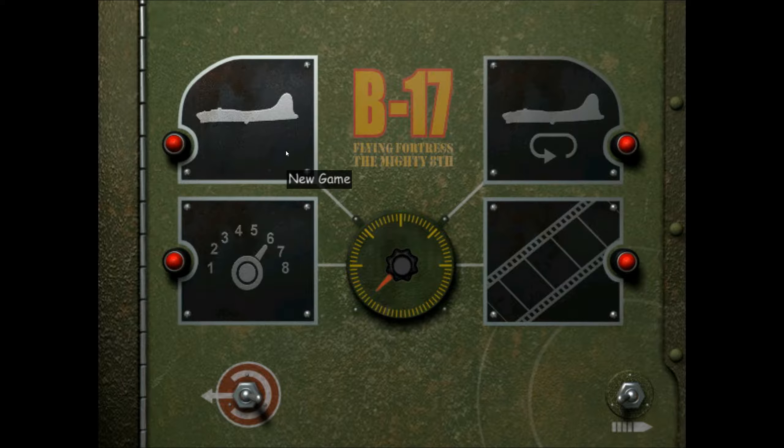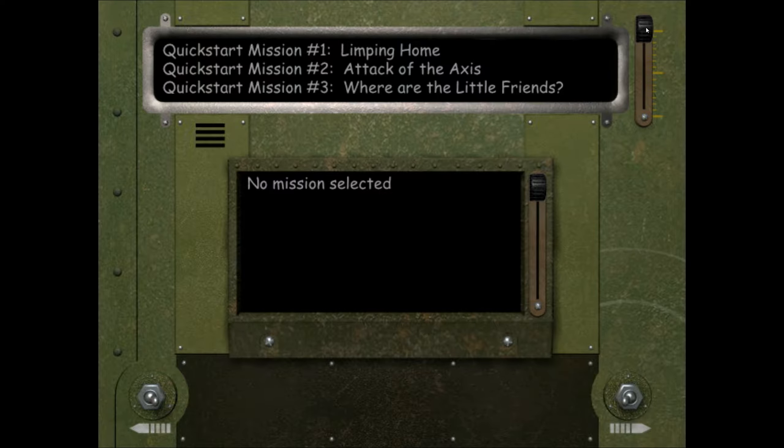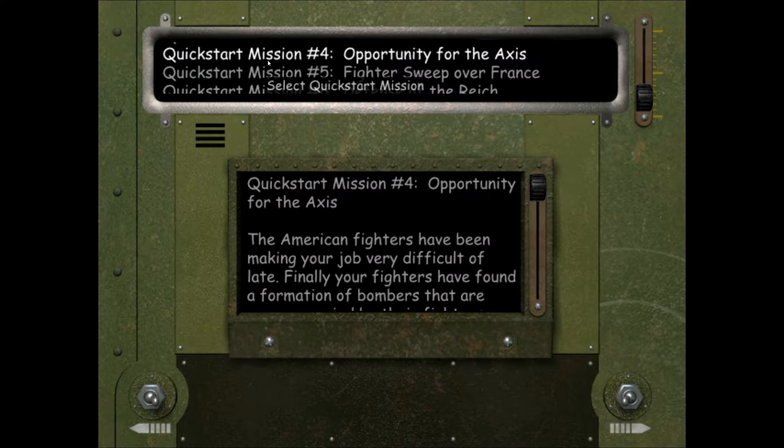Let's go to the new game panel in the top left, then click on the continue switch in the lower right, then the choose a quick start mission panel in the top right, and click continue again. We'll scroll down the quick start missions and there we go - quick start mission number four: Opportunity for the Axis.